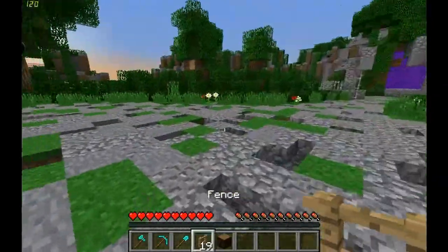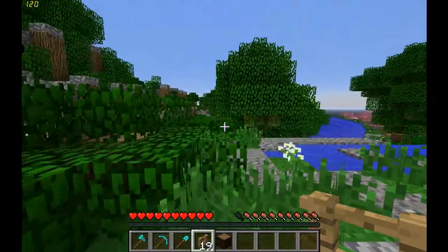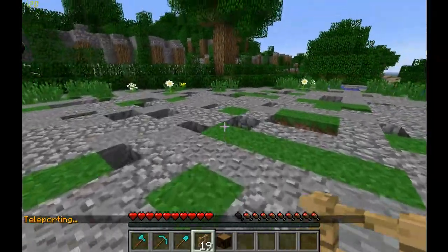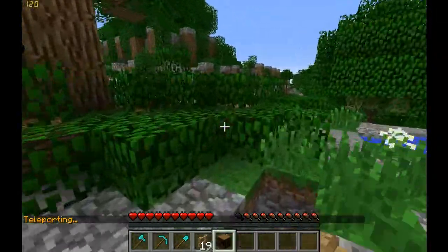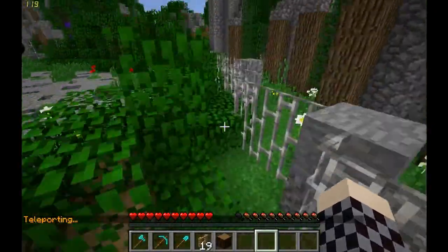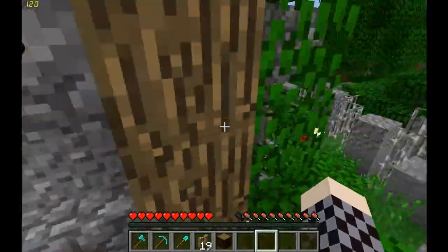So first off, let's start here in the spawn area. Let's see how much I remember here. So, just to show you, backslash spawn takes you right here to the courtyard area kind of thing. And I believe there's a spot right over here, behind like too-tall grass or something here.